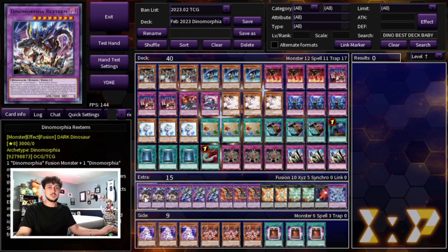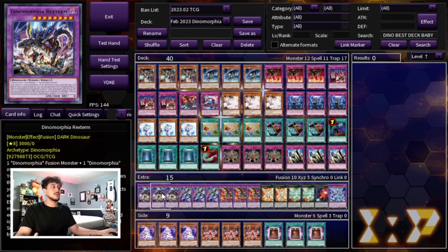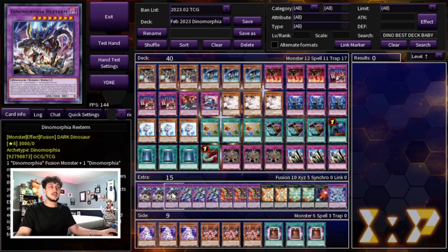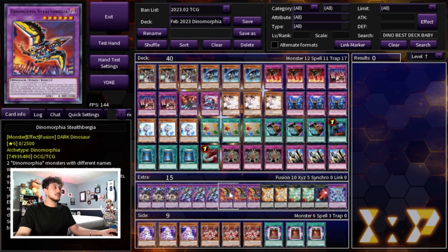For the extra deck we're playing three Rexterm - the boss monster of the deck. If you can set this card up even with just a single trap, like Rexterm plus a Judgment or Rexterm plus a Book of Moon, you're going to be winning the game because a lot of people can't really out Rexterm in today's format. Three Catragna, which helps you get into your Rexterm and becomes a very big beater in the mid-to-late game to go for game. Then we're playing three Stealth Kragen - the reason I moved from two to three is because against Kashtira where they can banish cards from your extra deck, you want extras so that even if they banish one or two you can still play.